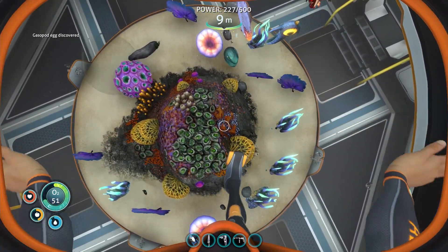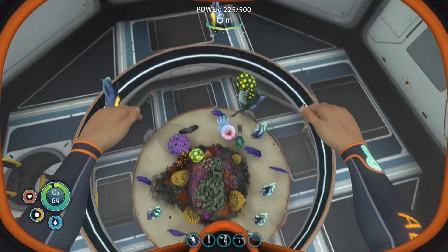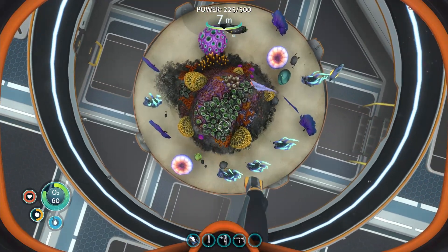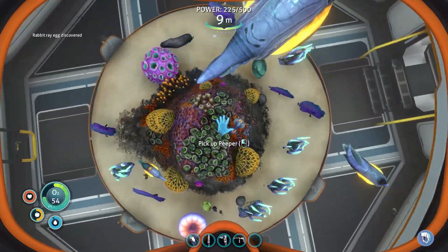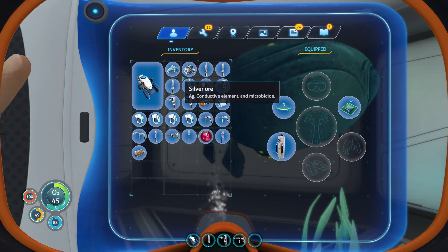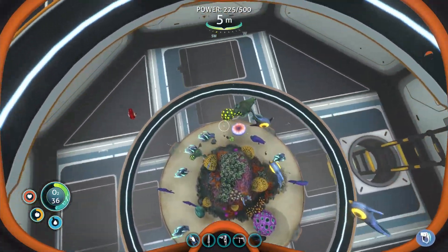As you can see, I have the Bob the Builder cheat enabled so they will hatch and grow faster. There you have it, folks — our gasopod has hatched, our crashfish is hiding somewhere. There's a crashfish. And I had just dropped our rabbit ray egg, which will hatch soon because I forgot about it before. There he is — rabbit ray. And for some reason, the gasopod egg that I dropped still remains despite him hatching. Let me know in the comments if that's a glitch or normal because I've never actually hatched a gasopod. It must be a glitch because now there are two of them.